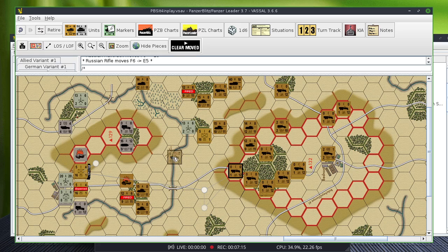Moving another unit up — unload the rifle unit there, so that's going to spot those two German units. The Germans have done a halfway decent job of blocking things up.